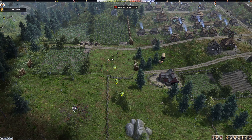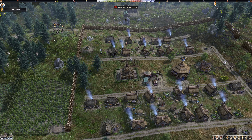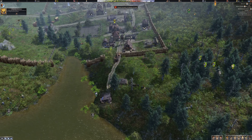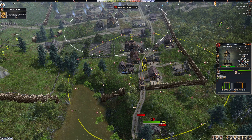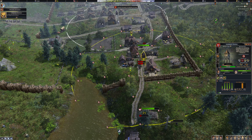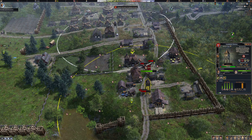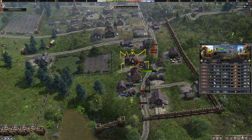Our palisades aren't finished yet, so that's a bit of a pain. This could get interesting — I'm not at the point where I've built any real defenses. So they're coming in from here. We've got two people in that tower keeping an eye on things. They're attacking a root cellar — they've stolen some meat from us. Now they've decided to attack the storehouse, probably because we've got a lot of gold in there.